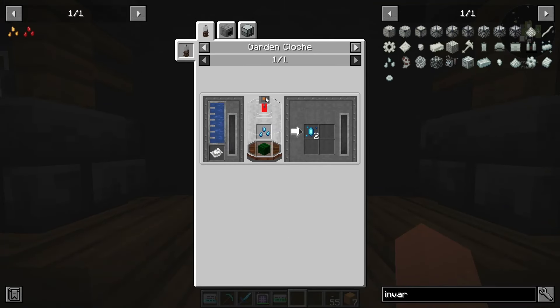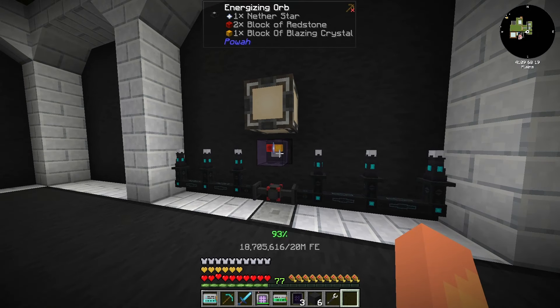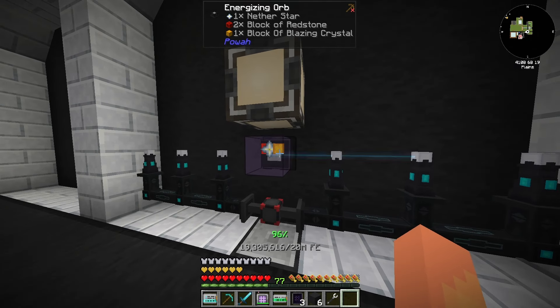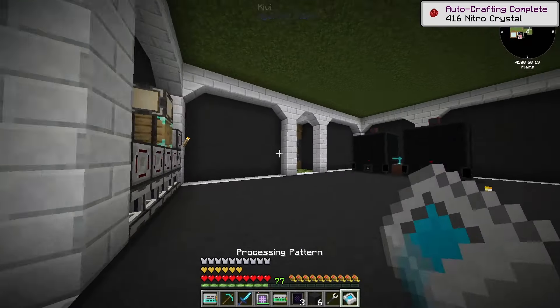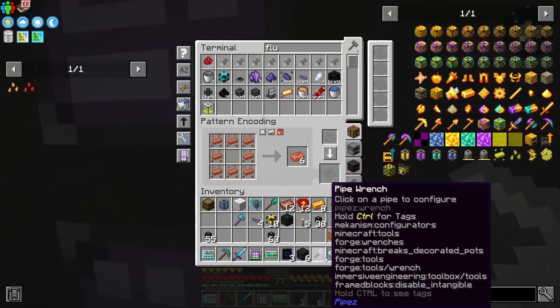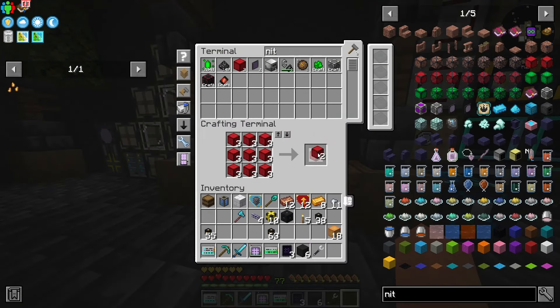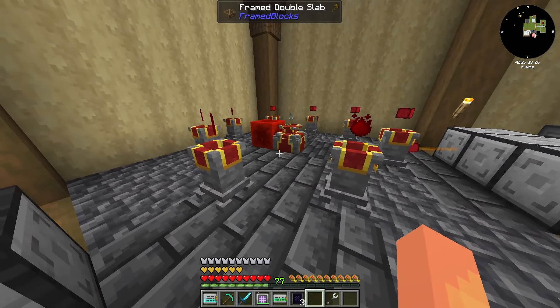We're finishing up the last nitro crystals we need. Then we can remove the pattern from the provider, because we're going to make some seeds and make a pattern from the essence. I made way more than I needed - my math was way off. Let's make some nitro crystal seeds.